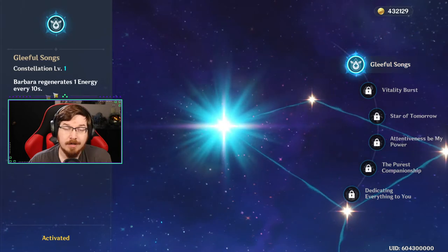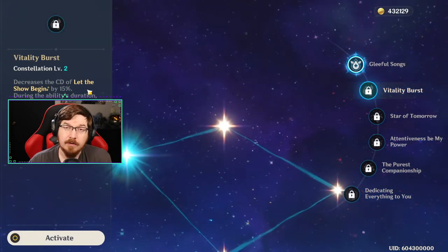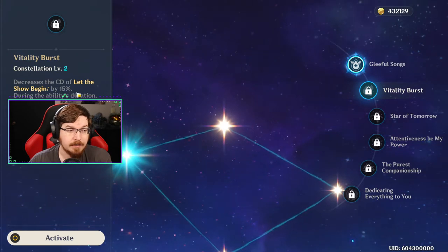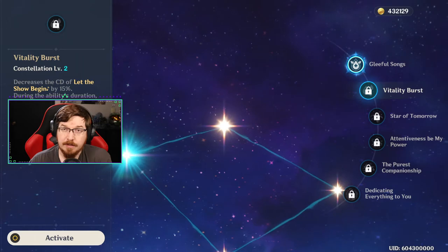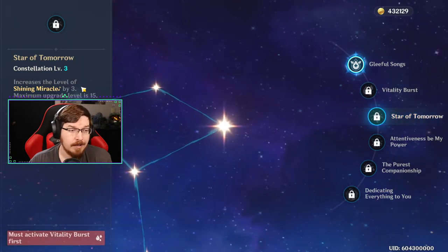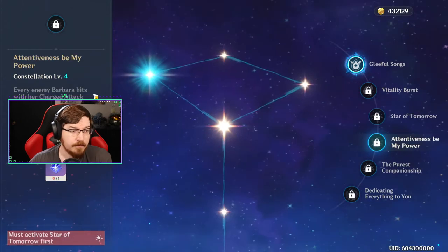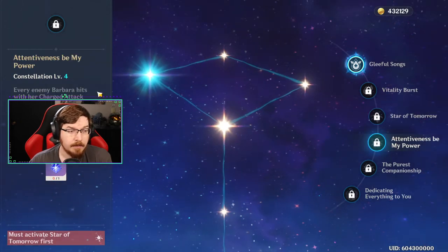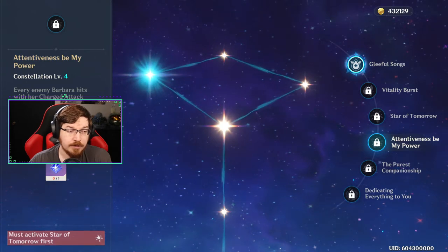Barbara also has some really good constellations. Her first constellation allows her to regenerate 1 energy every 10 seconds. Her second decreases the cooldown of her elemental skill by 15% and her active character gains a 15% Hydro damage bonus. Her third increases the level of her elemental burst, Shining Miracle, by three. Her fourth means every enemy Barbara hits with her charged attack regenerates 1 energy for her, up to a maximum of five energy per charged attack.